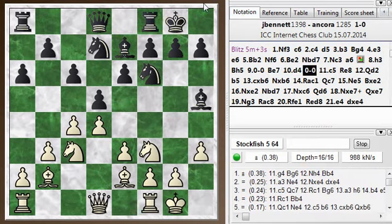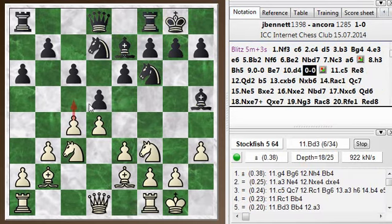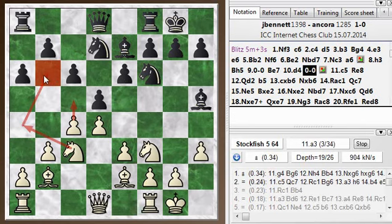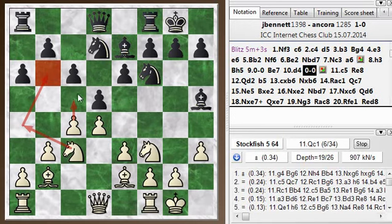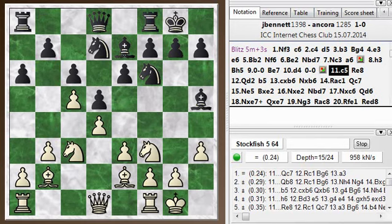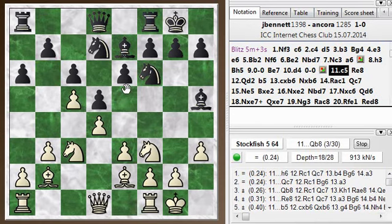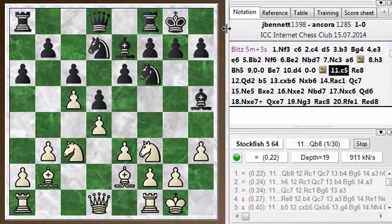My opponent castled, and I went on with c5. c5 is a bit of a controversial decision — it locks this pawn structure down and gives me the square on b6 where the knight could go and maybe cause some trouble on the queen side. But a lot of times the knight turns out to be out of play over there, so it's not clear it's a huge advantage. The other reason for playing it is that in the endgame, these backward pawns will become weak. Anyway, it's not giving away the advantage, but the downside is it releases some tension on the center — you're no longer threatening to take on d5.